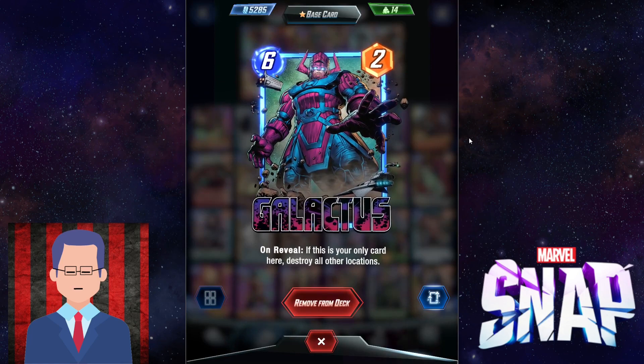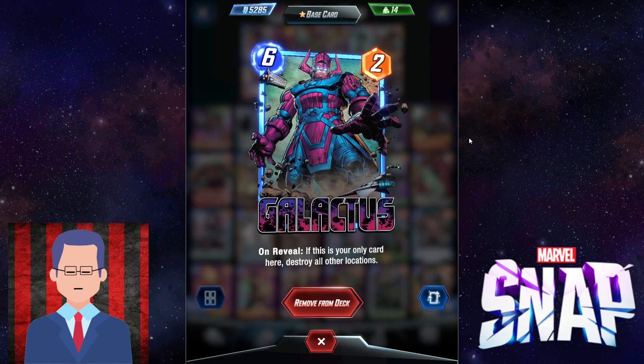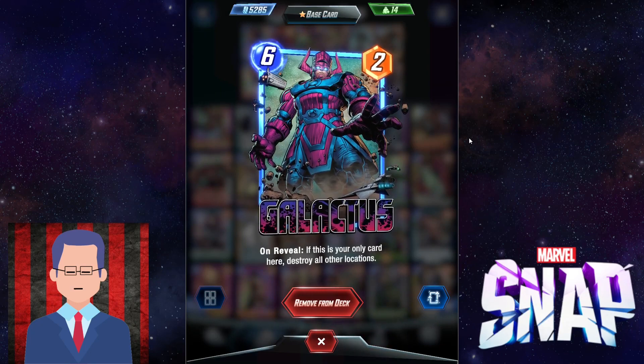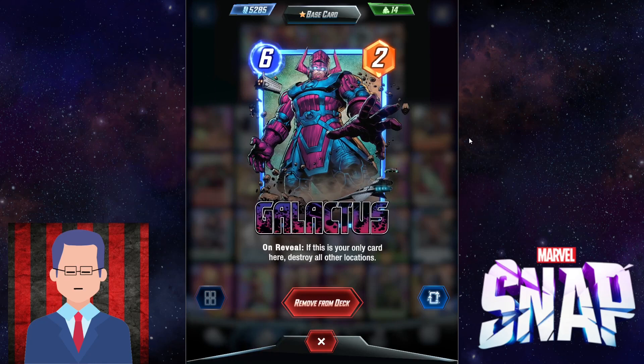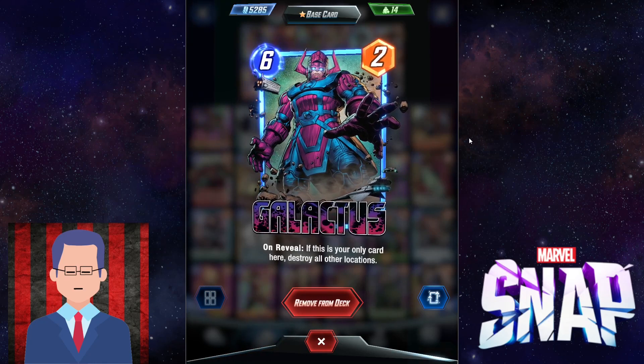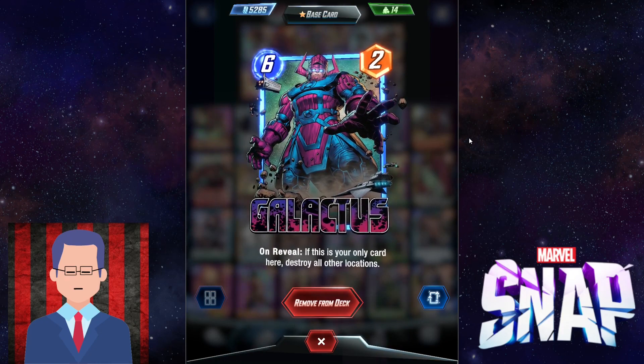Okay, Galactus — if this is your only card here, it destroys all other locations. This actually defies the laws of Marvel Snap. You destroy the two other locations and you only keep one. So instead of winning two out of three lanes, you only have to win just one location.